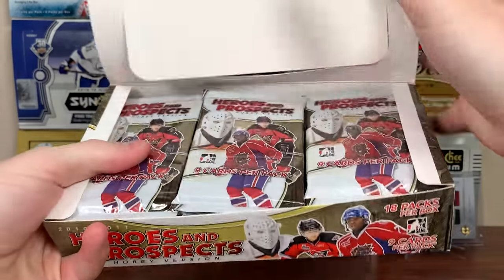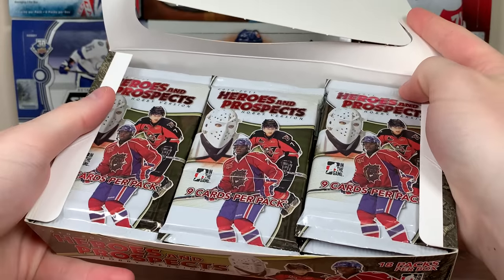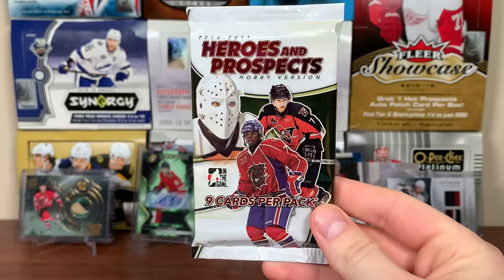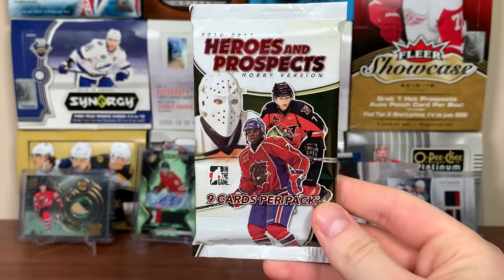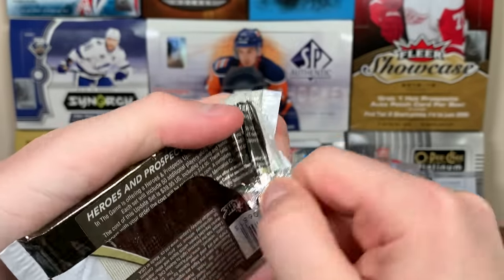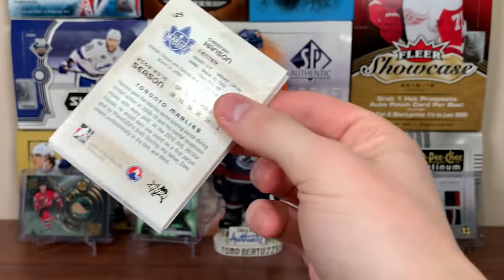Let's check out the packs. Alright, here are the packs. Pretty cool looking. Let's take them out. Packs are out. I'm pretty sure we're going to have some He Shoots He Scores in here as a filler card. 10-11 Heroes and Prospects — I last did 07-08, but let's check these out.